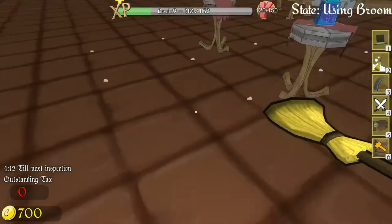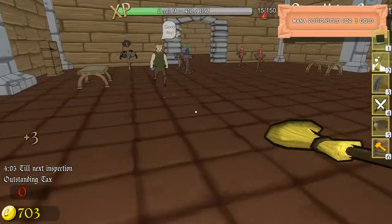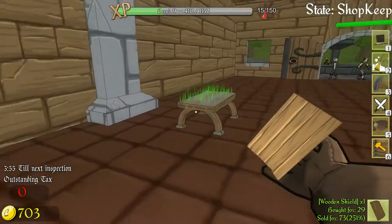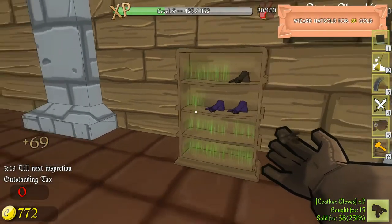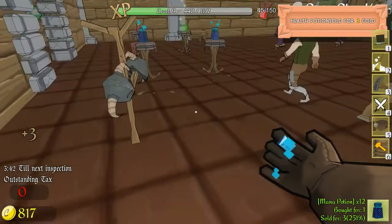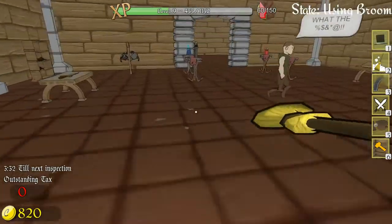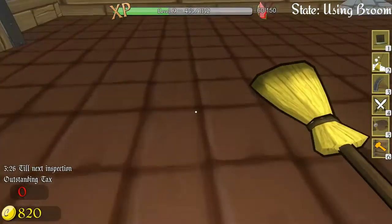Oh man, this is so tough. Clean this up. Put mana potion - order should be here. This one should be this one, this one. I don't want that there, put that one there. That's charged up - free zap. Man, it's crazy, this game.